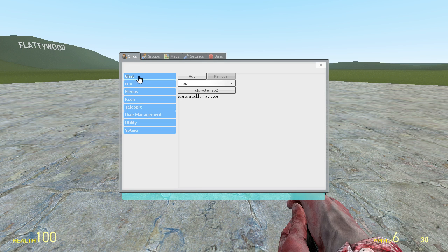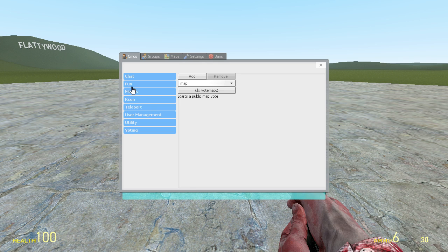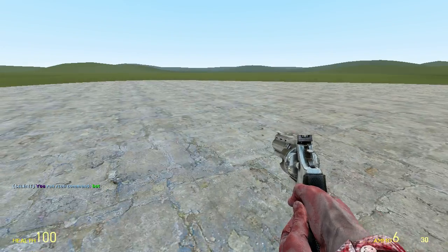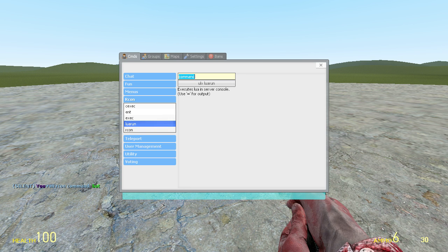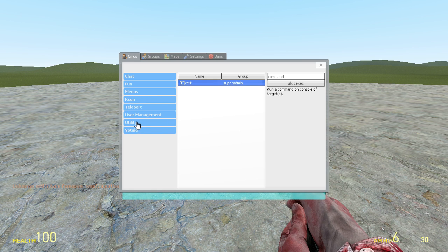That's, I believe, all that I need to show you — there's nothing else you really need to use. Unless you do have Archon, and then you can run Archon commands, which would be commands like bot so that you would spawn a bot — it didn't spawn a bot. Lua run allows you to run a Lua input in the server console. Execute executes a file from the config directory of the server. Entity will spawn an entity, so weapon_smg should work — nope, guess it doesn't like me, I've never even used this. That's pretty much all you need to know.